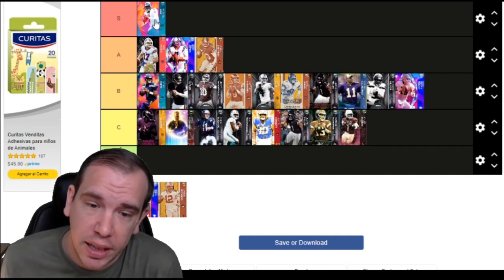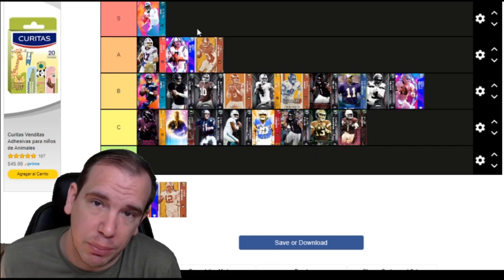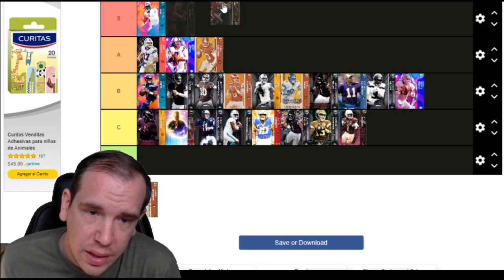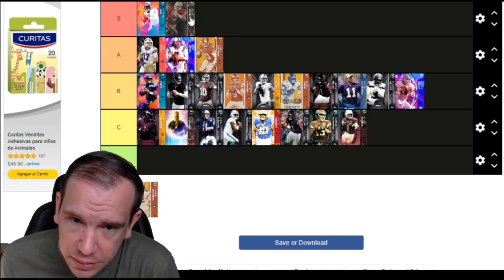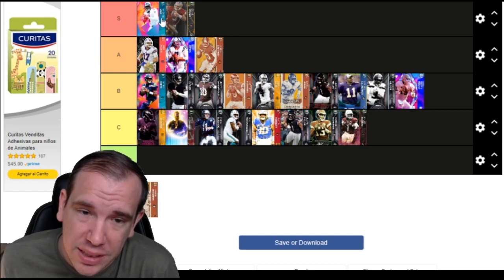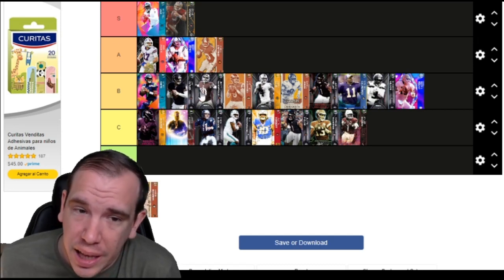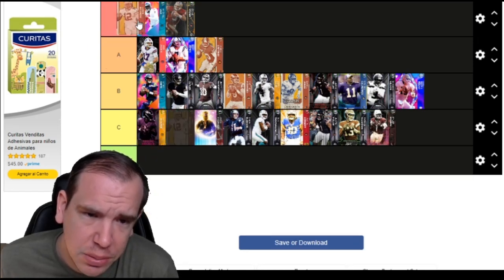Steve Young is S-tier. Steve Young is left-handed, has good abilities, and can run - but he can't run at Vick's level. That's where I separate them. If you want a step down from Vick's running without paying Vick's price tag, go get Young. He's fine. Aaron Rodgers has the best release in the game.